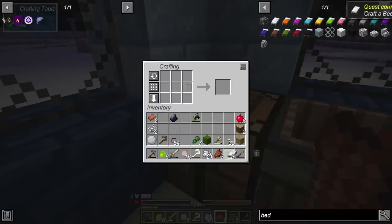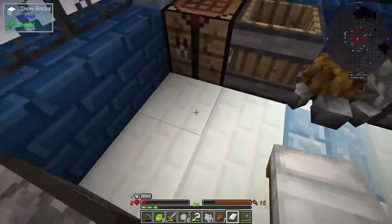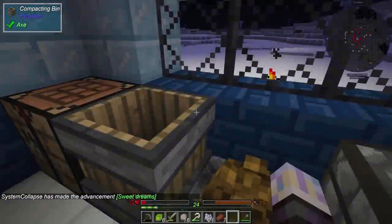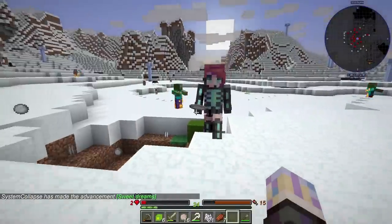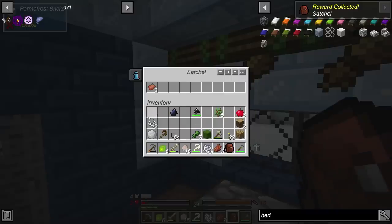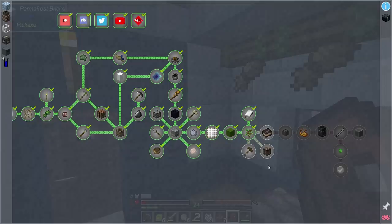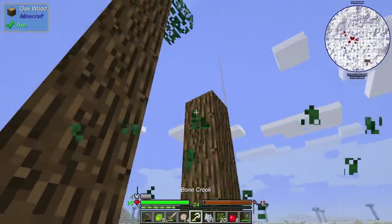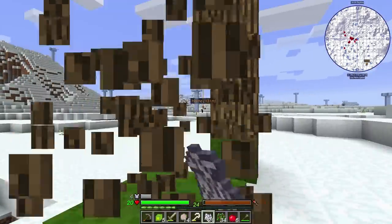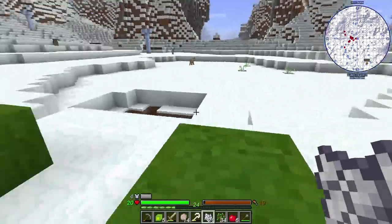Sweet, we got a bed! Awesome — so I can finally start sleeping through these waves of mobs. I'll have to set it up so I can actually fit a bed here somewhere, but temporarily this works. We actually made a lot of progress here. Oh, we also got a satchel and a backpack too, so I have more room now. Oh, everything's come together — this pack is fantastic. We're gonna be in the crate soon. I'm just out here farming our new trees. I haven't seen any apple drops yet, maybe they're just really low. Food is kind of an issue in this pack especially with Spice of Life, but we'll sort that out as we go.